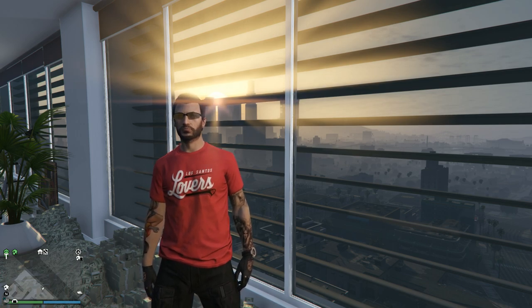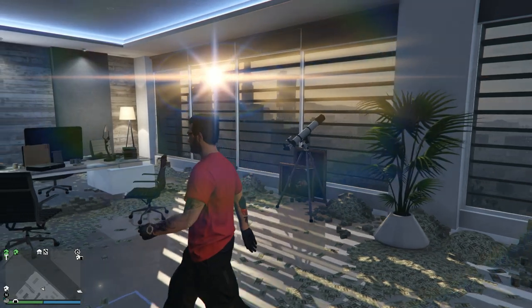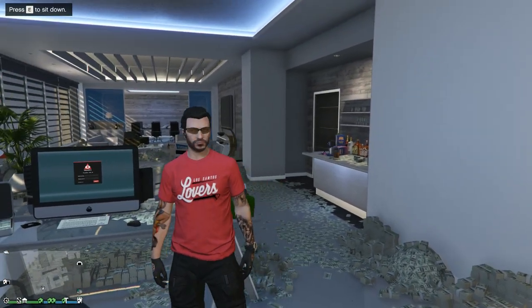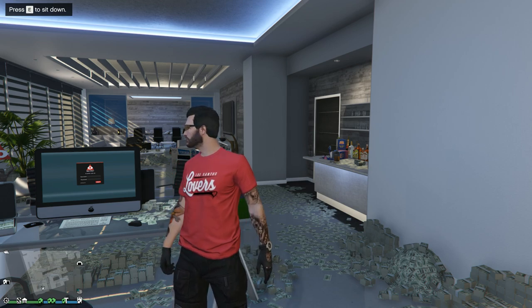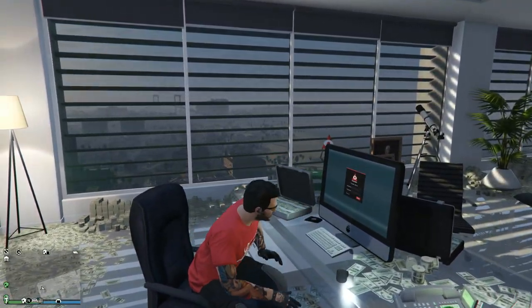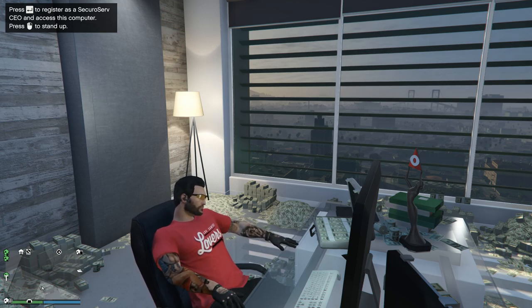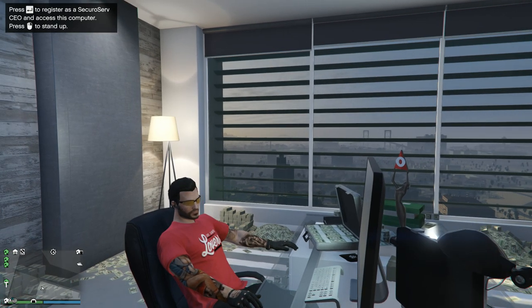There are no double money events involved in anything we're doing today, so it's all straight-up regular amounts. We're going to be using some new things like the Oppressor Mk II — I've been using that a lot. First thing we're going to do is work on our crate warehouse. I don't usually do the crate warehouse very often in laid-back grinding because it takes so long to fill up. I sometimes leave it almost half full and complete it when double money events go out — that's a really great time to make money. I might also grab the Grotti X80 Proto tonight; it's 40% off just for today.